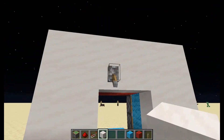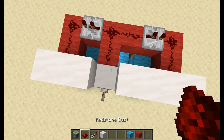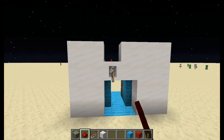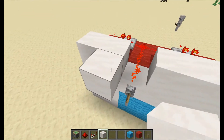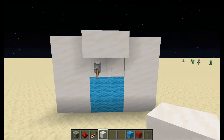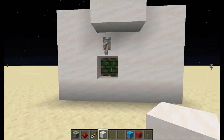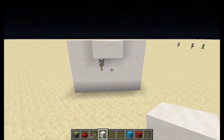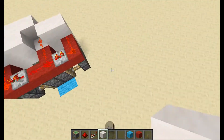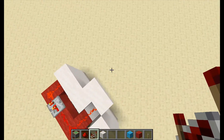We can cover it up, put it together, make it shut, and change the door material. And there you have your 2x2 flush piston door. It's very simple.